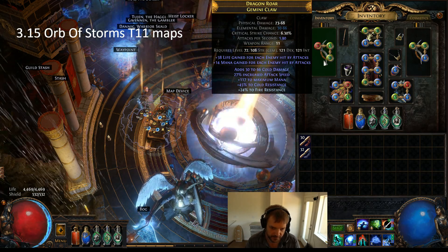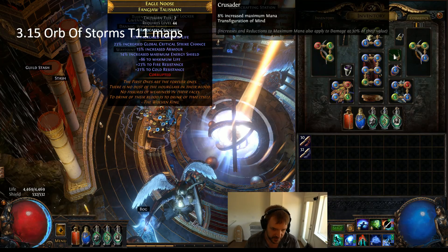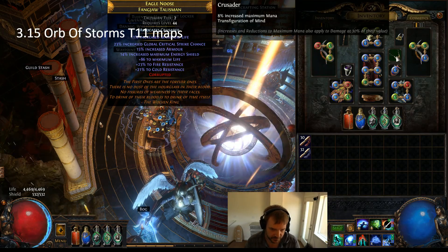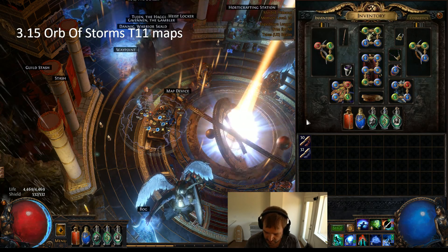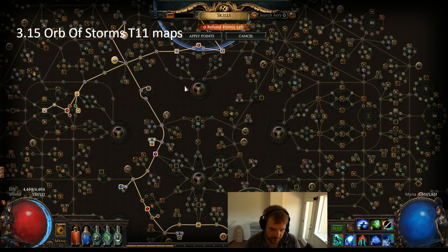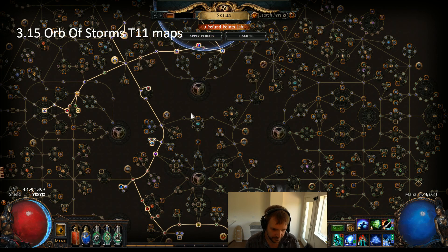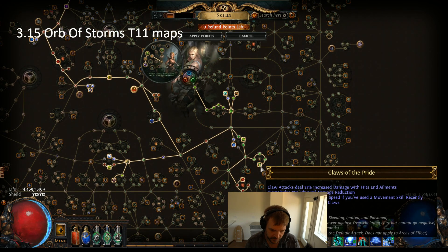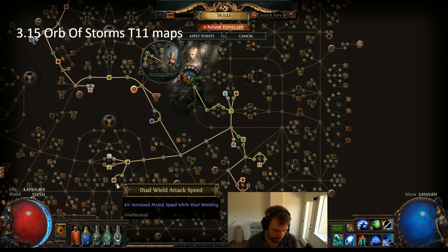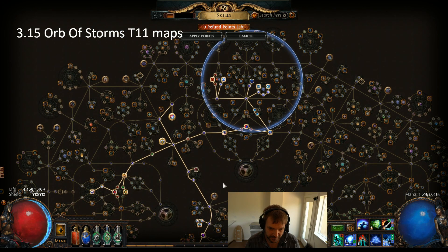The weapons are cheap — like nobody's doing this, and for good reason. We use Transfiguration of Mind, the budget version by buying a Talisman. Passive tree: we have Elemental Overload, it's up all the time. We use this wheel for some movement speed, attack speed, and mana. That's about it.